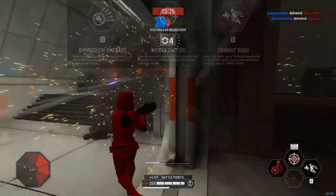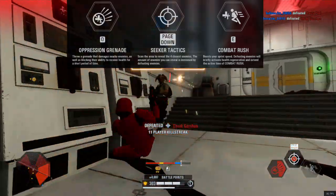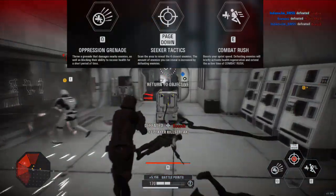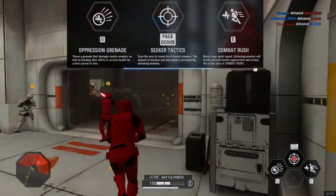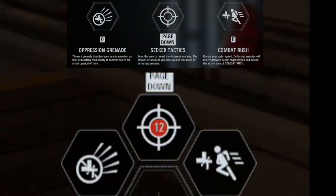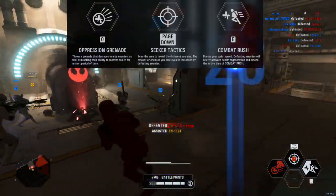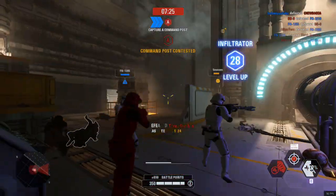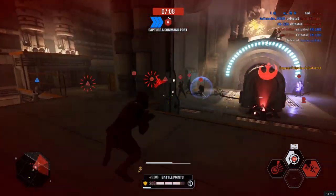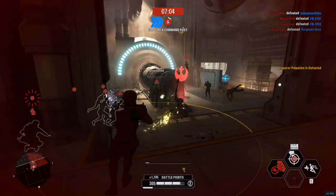The Sith Trooper is my favorite Infiltrator. The STW-48 Blaster Rifle is accurate with a good rate of fire, and, like the Arc Trooper, aiming the blaster activates a secondary fire ability. Seeker Tactics only reveals the four closest enemies, but can reveal more by getting kills. Combat Rush is similar to the Assault-class Vanguard with a limited-time speed boost. It begins regenerating your health, and getting kills will extend its active time. The Oppression Grenade limits enemy health regeneration, and while it doesn't deal high damage, it can get you quite a few assists.